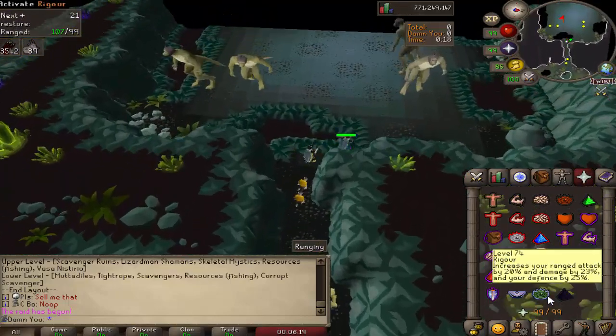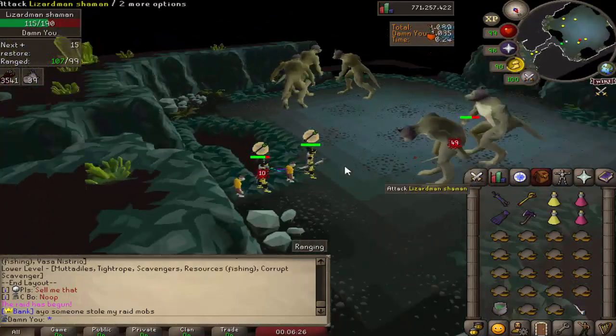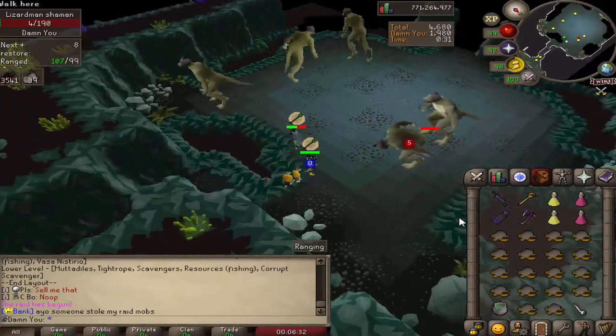Here we have lizard shamans. All you have to do is pray range and range them — that's all you have to do. They do have some mechanics similar to the normal lizard shamans but it's not going to do too much damage to you, so you don't have to focus too much on that.